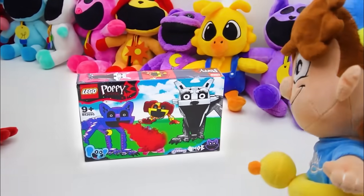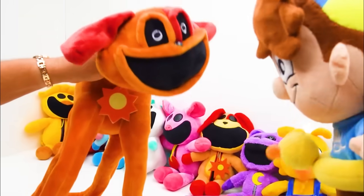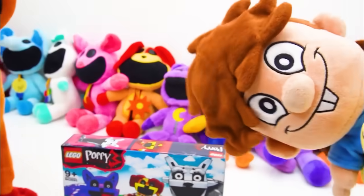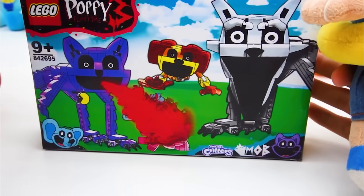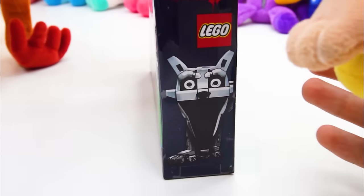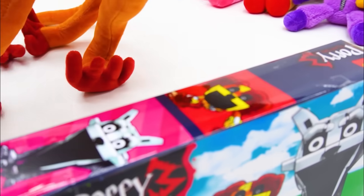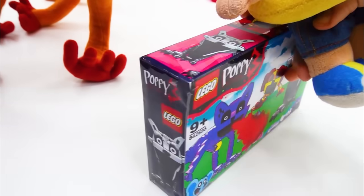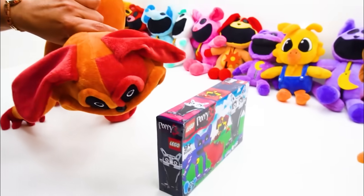We have this LEGO set over here — it is so nice! Look at how nice that looks, that me and Dogzy are going to be opening in this video! Before we start opening this box, let's look around it — look at the cover, look at the side! Oh my god, Nightmare Cat Nap! And look, that's me on the top — that is so dope! There's another Nightmare Cat Nap on this side!